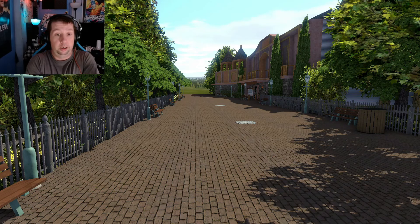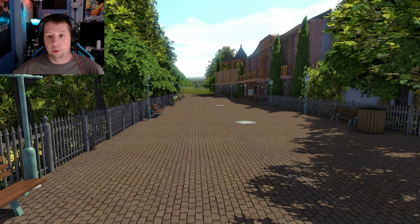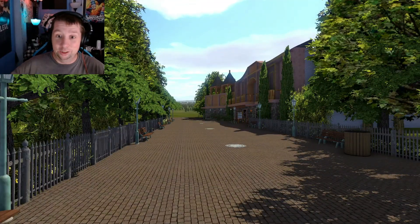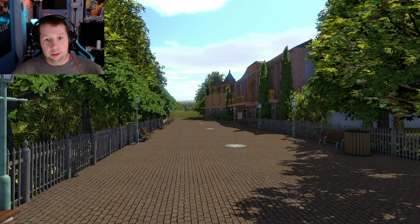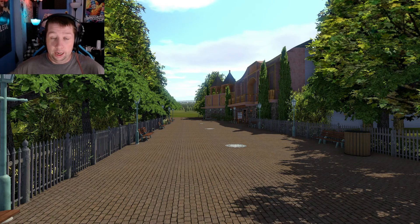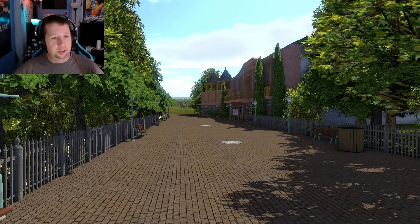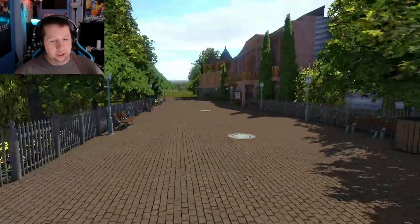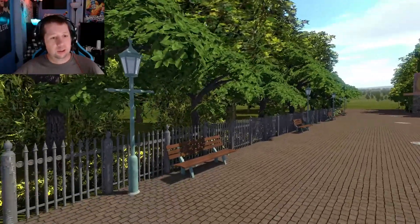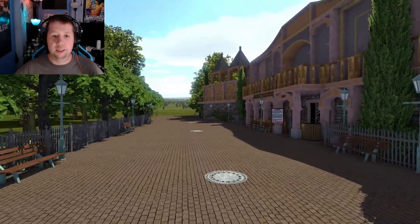Here we are in the next park. This is a lot more detailed than what we were just in. The neat thing about No Limits is, not only can you do roller coasters, but you can do other things like rides — dark rides and stuff like that. Hence the name No Limits, I guess. This looks really neat, very Disney-looking in my opinion. You got the benches, the nice lamp posts and things like that. I'm wondering what kind of ride this is.